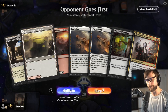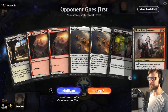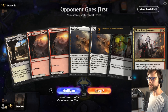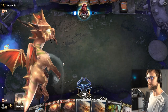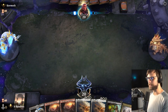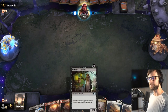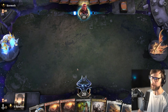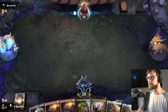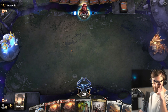Here we are for game number one. This is an interesting hand — we obviously have the Stitcher's Supplier and the Harvester, which is a nice one into two, but the two Parhelions are a little tricky. We do get to discard one of them so I think we can probably keep, but it's a little sketchy. We'd much rather have them on top of the deck for the Stitcher's Supplier to throw away. Explorer is a relatively new format for me — it feels slightly Modern-esque, which is my favorite format.